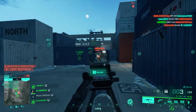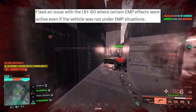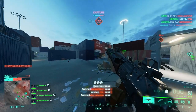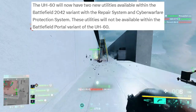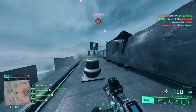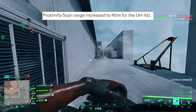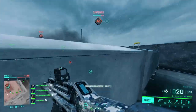There are also some specific changes to the UH-60 from Portal to all-out warfare: fixed an issue where systemic damage was not being applied properly to each part; fixed an issue where certain EMP effects were active even if the vehicle was not under EMP situations; the UH-60 is now available on all Conquest maps. In all-out warfare, the UH-60 will have two new utilities — the repair system and cyber warfare protection system — which will not be available in the Battlefield Portal variant. Proximity scan range is increased to 40 meters, and a tooltip display issue in first-person view is also fixed.